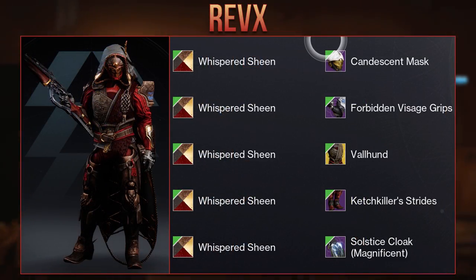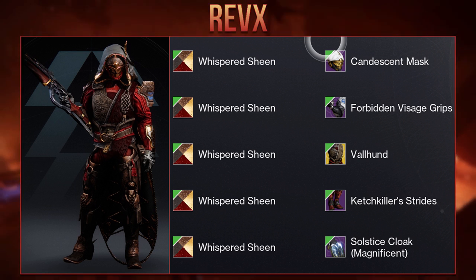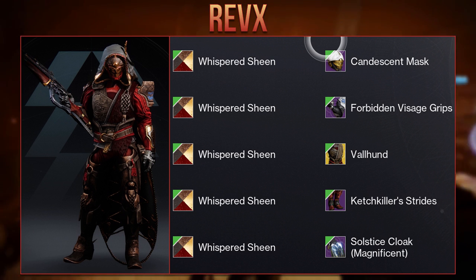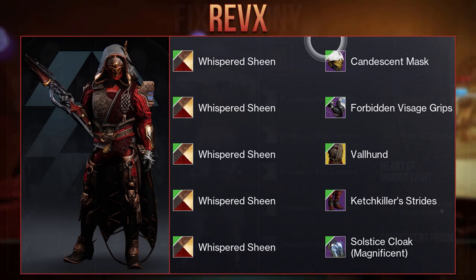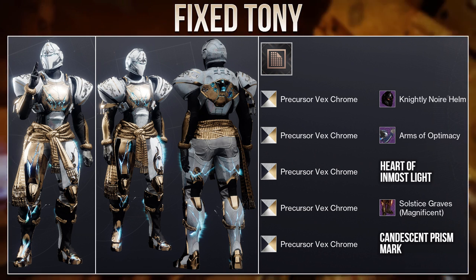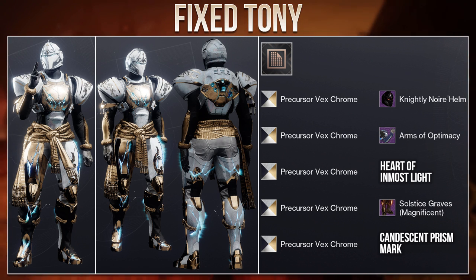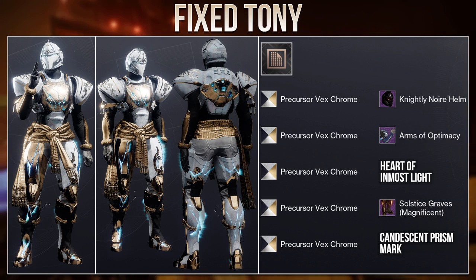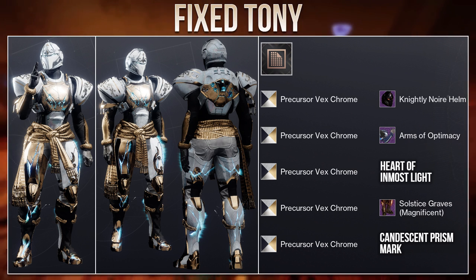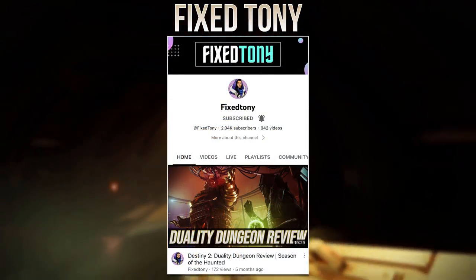Here is another Hunter set from Rev-X. They use the shader Whispered Sheen which creates a wooden look on plating — this fits really well with the design of the Valhunt exotic ornament. My only issue with the set is a little bit of blue which is unshadeable on the left arm, but other than that it looks great. Then we have a Titan set from Fix Tony with a royal design. I really like how they kept consistent with the royal pattern on the helmet, arms and boots, and with the Heart of Inmost Light they matched the glow on the boots and the eyes with the cracks in the chest plate. Really good job to Tony — if you want to see more of their fashion they actually make Destiny fashion videos on YouTube, so definitely check them out if you want fashion for specific exotics.